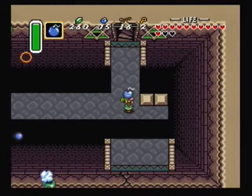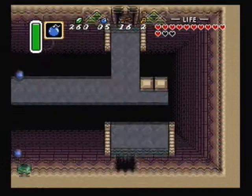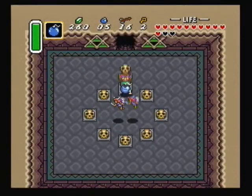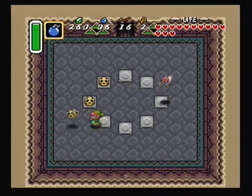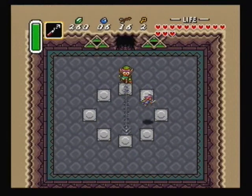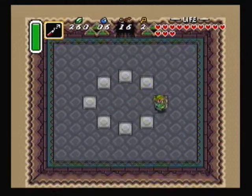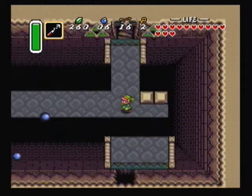It took me a couple playthroughs to figure out how to get over there to that little hole after you bomb it. You gotta run into the blocks — you can't just look at the blocks and run. You have to look away from them, like to the sides, and then start running and press up. I didn't really need that fairy, but whatever — I wanted to get everything in that room.